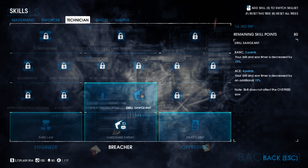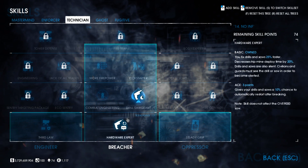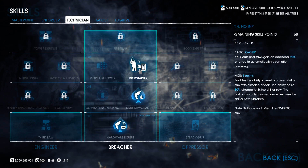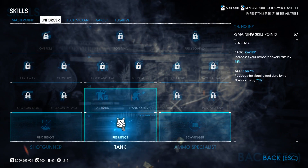On to the Technician tree to upgrade drill skills: Drill Sergeant Basic, then Ace, to reduce drill time by 30%. Then Hardware Expert Aced and Kickstarter Basic, which gives drills and saws a 30% chance of restarting themselves.